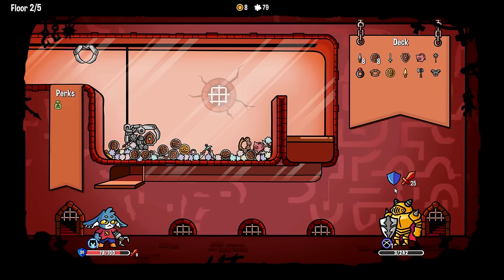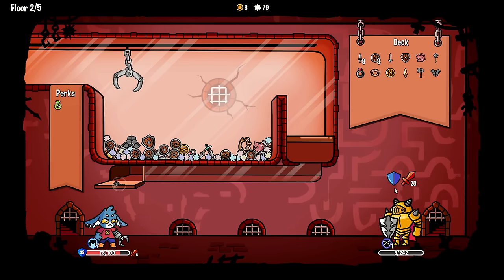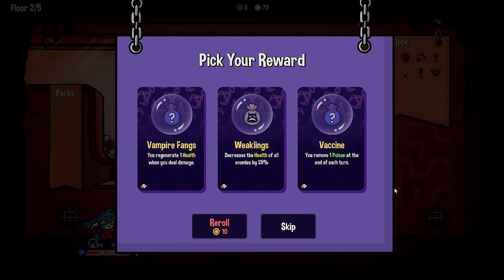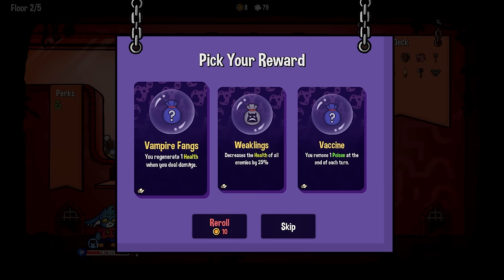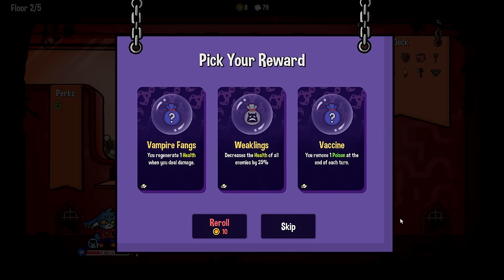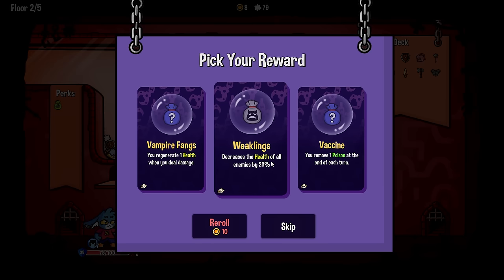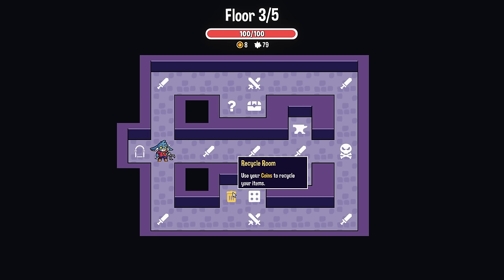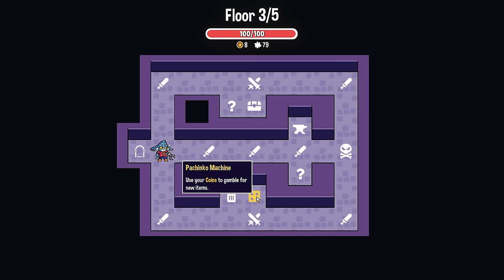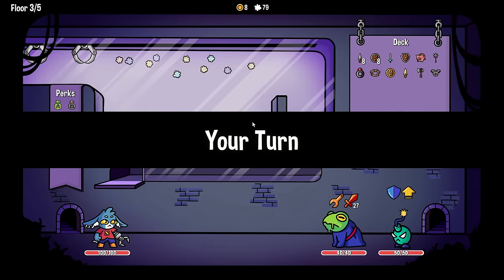We're about to get another perk. Big knight down - weaklings. 'You regenerate one health when you deal damage' - no. 'Decrease health of all enemies by 25%' - I guess I'm just gonna take that. And we can go for reward, mystery room, or recycle. Now we're going up here.